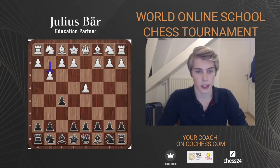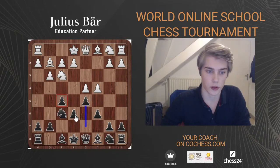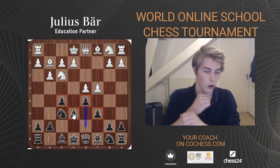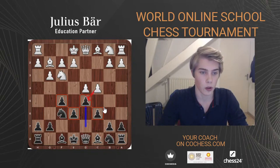What I'm going to show today is the Stonewall structure. The pawns need to be on f5, e6, and d5. Usually the pawn will also go to c6 to support the center, but you could also leave the pawn on c7 for the moment — that's also fine. This is the typical Stonewall structure. The reason it's called the Stonewall is because it's basically like a wall — it's very hard to break through. All the pawns are protecting each other.